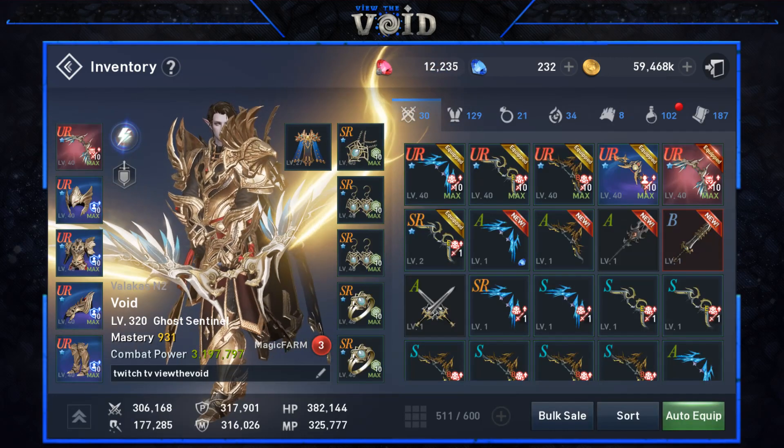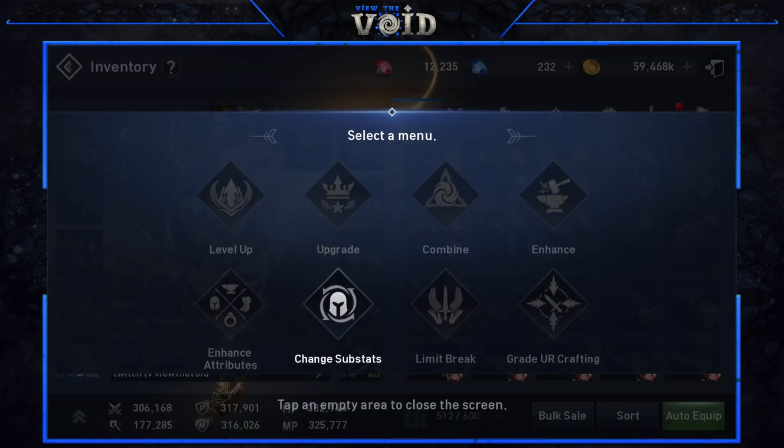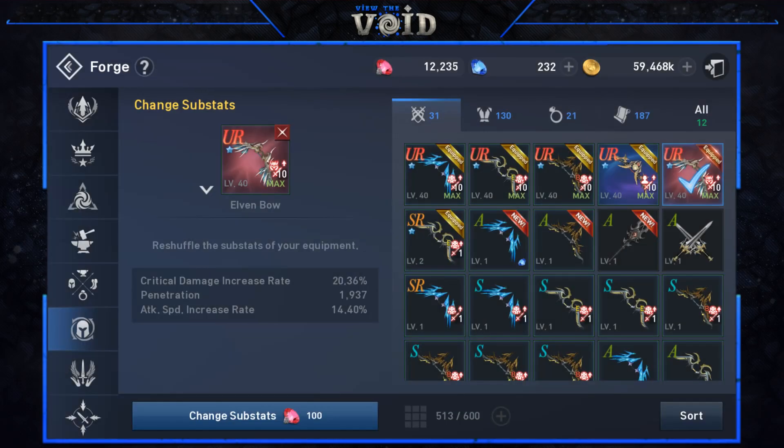To change substats, click on the item you want to change, click Forge, then Change Substats. It does take red diamonds to re-roll, and when you roll it'll be completely random. There is currently no way to lock in a specific stat you'd like to keep.